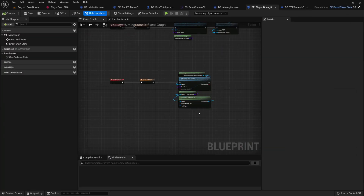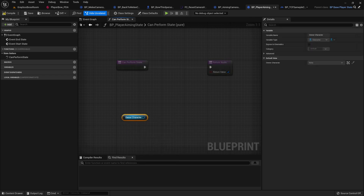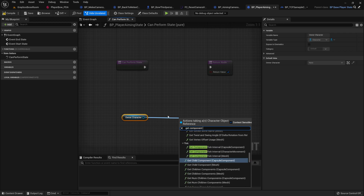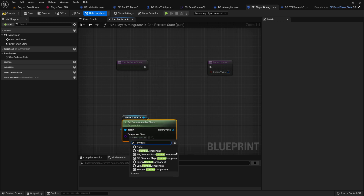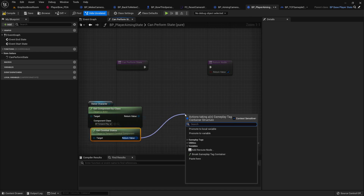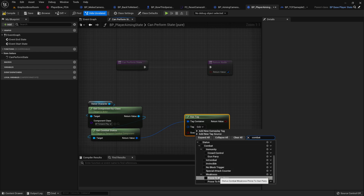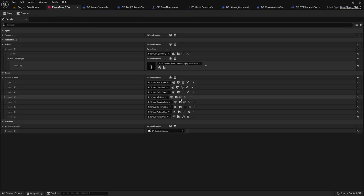To fix this, go to the aiming state and get the owner character, then get the combat component — get component by class. Make sure you pick the player combat component. From here, get combat status as tag. Check for In Combat. This In Combat status happens when you equip the weapon — if you go to the equipping state which fires the equip ability, In Combat means you have a weapon in hand.